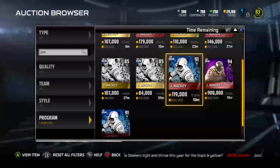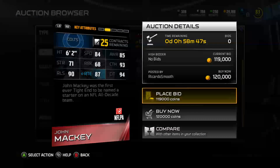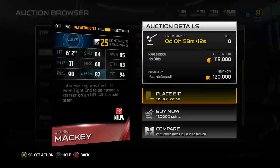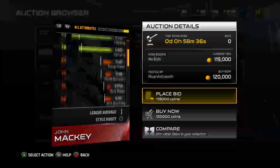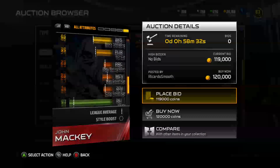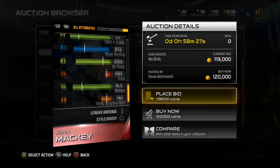The stats on this John Mackey are right here if you guys want to know. He's got 84 speed, 94 catching in traffic, 93 catching, 90 release, 87 route running, 90 acceleration. His run blocking is okay. 97 injury, 92 stamina. That's nice.